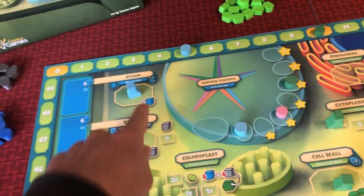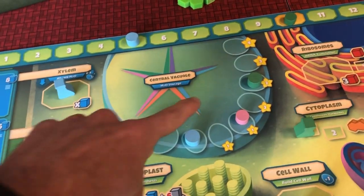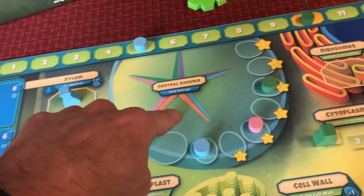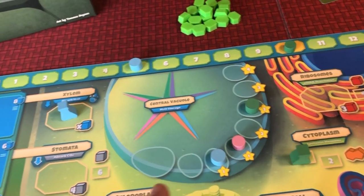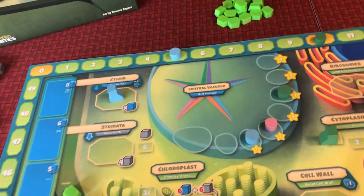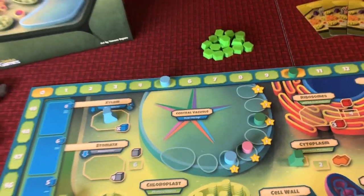With some of that water, I could put some into the central vacuole, and here I am fighting for area majority. The player with the most water at the end of the round is going to move their marker up and score an increasing amount of points. They're also going to get the gray flask for the next turn, which is going to allow them to take an additional action that turn. So this is a really fun little mechanism here in the central vacuole.